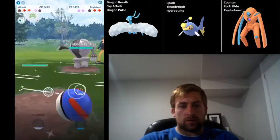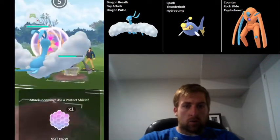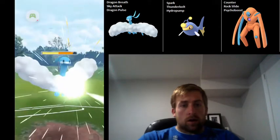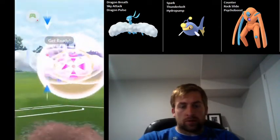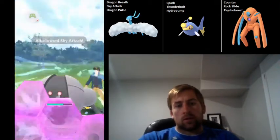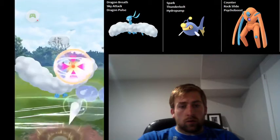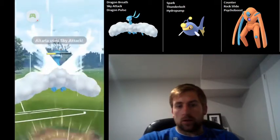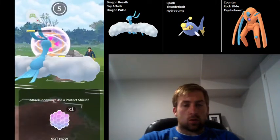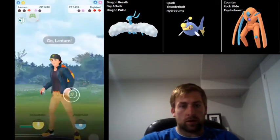But that's totally fine, because Lantern can come in against Azumeril. When he switches into Registeel, I go ahead and bring in Altaria, because I want to make sure I save that Lantern for Azumeril. Altaria isn't going to have a winning matchup against Registeel, but it should be able to do enough damage to get it within Thunderbolt range. And we actually get a shield there, which is really good. So we're just going for Sky Attacks as quickly as we can, getting some chip damage on that Registeel.